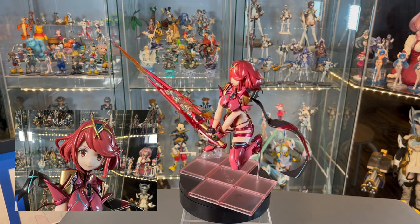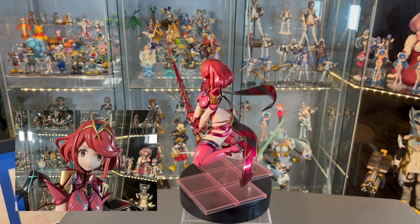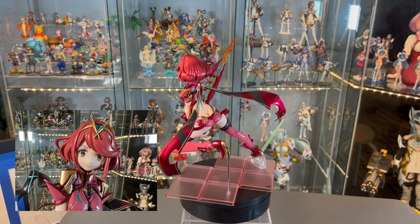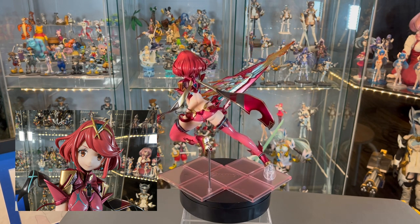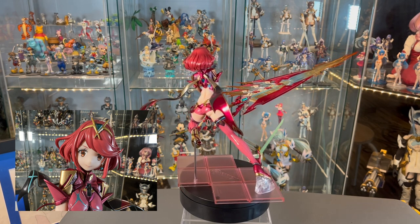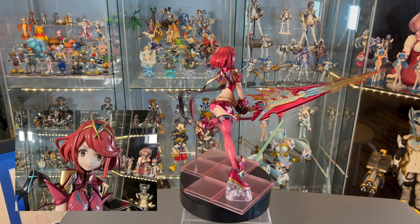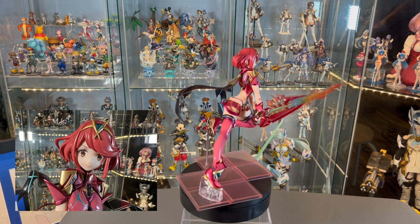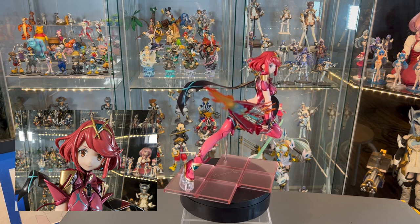Here's Pyra on her base holding her Aegis sword. I love that it's cast in clear PVC — the way it's painted with a dark orange gradient down to a light blue in the core of the sword looks really fiery and spectacular. The tips of the sword are very pointy, so be careful not to accidentally break them. I like the use of the metallic red throughout the figure — on the sword, the cape tails, her chest piece, hot pants, and booties — giving a sense of metallic armor even though she's not wearing very much.